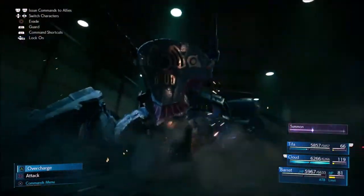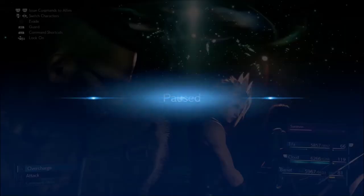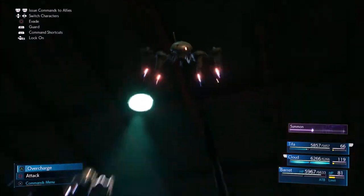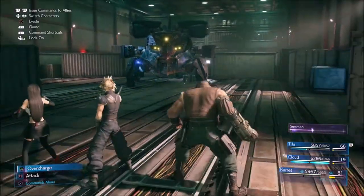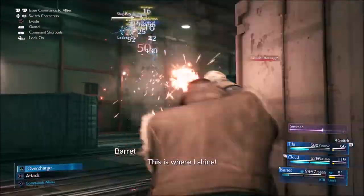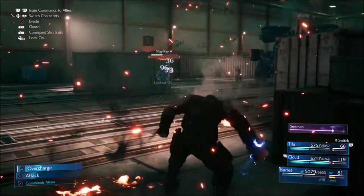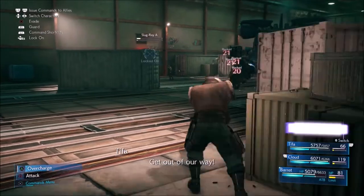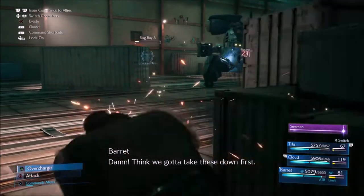Once you kill two of his legs, you'll trigger a cutscene. He's going to summon some flying things, so you want to use Barret to try to take them down, or use lightning materia to take them down as well. He'll have all the same abilities as before. I would save your summon for a little bit later.